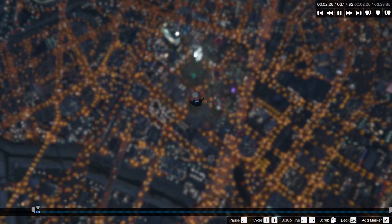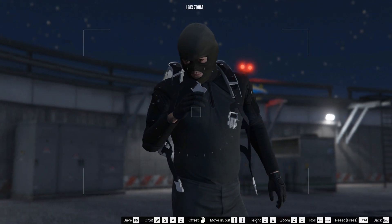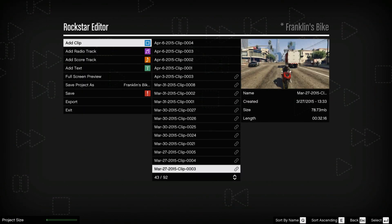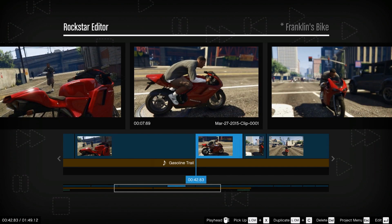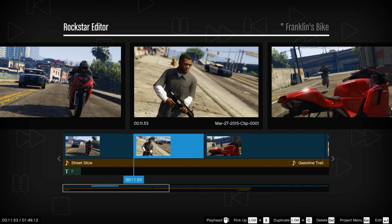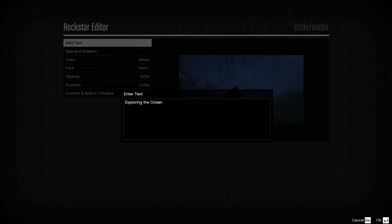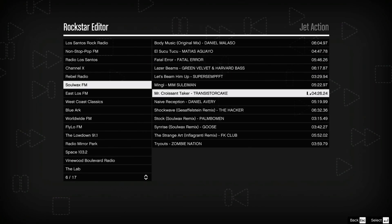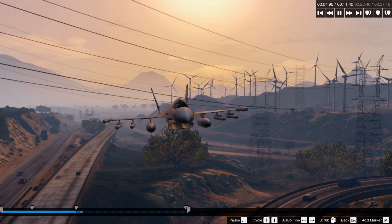The Rockstar Editor provides a robust suite of recording and editing tools. Using the project timeline, you can add, arrange, trim, and string together multiple clips. Add text and your favorite tracks from the radio stations or score to make more or less whatever you can dream up.